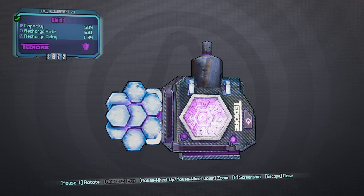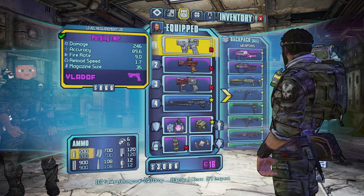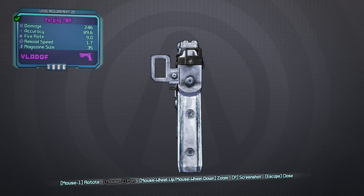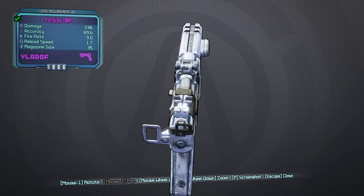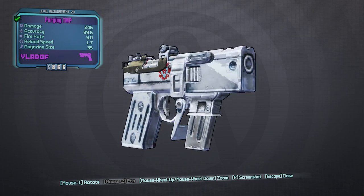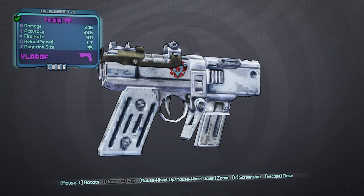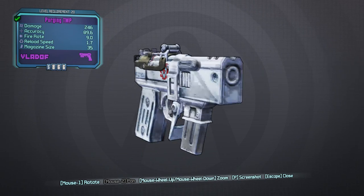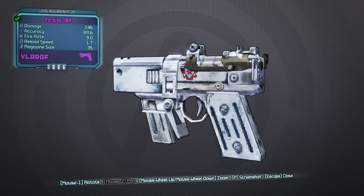Moving on to my first pistol — this is the Purging TMP from Vladof. Damage is 246, accuracy 89.6, fire rate 9.0, reload speed 1.7, magazine size 35. It's nice and shiny silver, has a holographic sight — just a circle and dot — and it's got the Vladof symbol on it. Pretty nice looking gun, definitely an interesting weapon, can't wait to try it out.